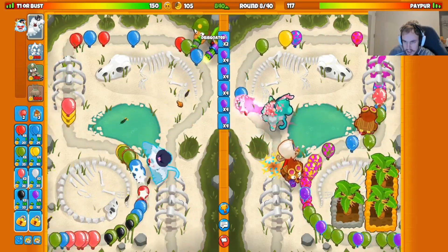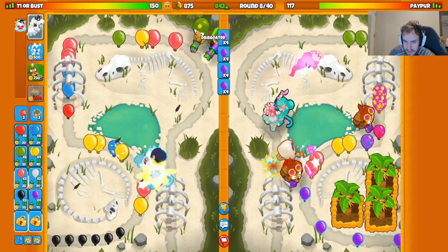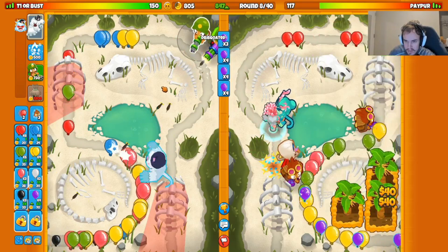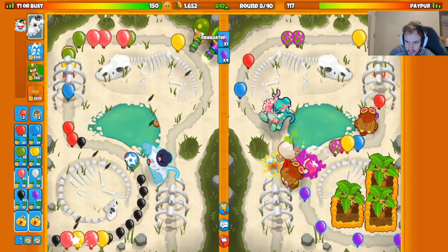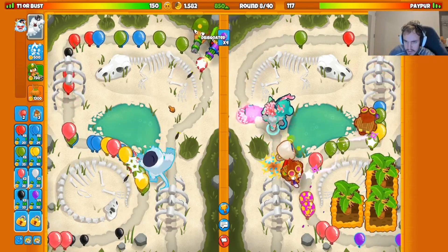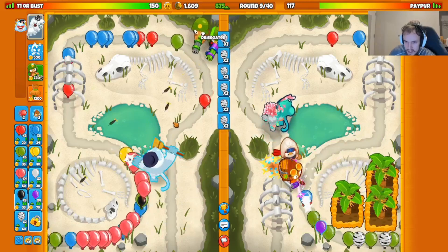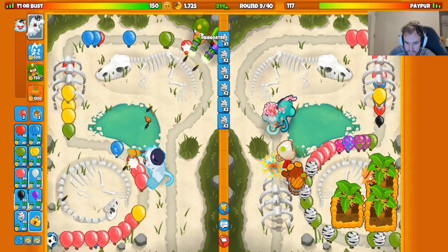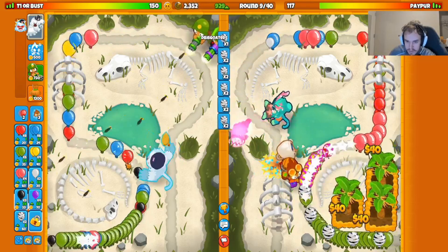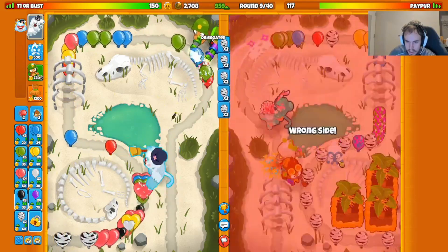We'll send some space purples this round — best eco balloon for round eight. We got another dartling down because we want two dartlings, especially if they send zebras next round. If they send region zebras I need zero-two dartling; if they send normal zebras all I need is powerful darts on it; if they don't send zebras at all I can chill. Doesn't look like they're sending zebras — they're playing pretty passively with farm.